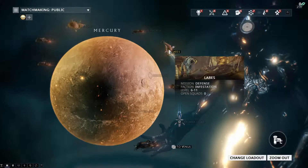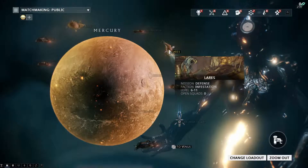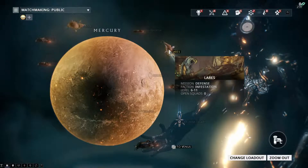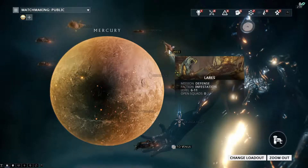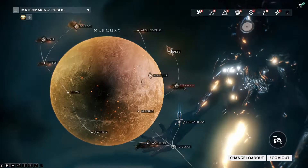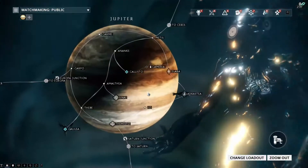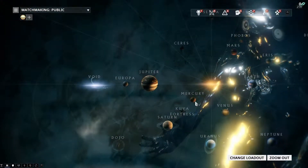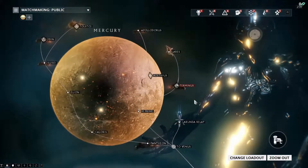Now there are some defense missions which have spawned relics a lot more than others. Some have a chance but are more likely to give you endo or other stuff. A really good place, which I do go to, is Io — it has a very high chance to drop Meso relics. So there are different defense areas where you can do that.